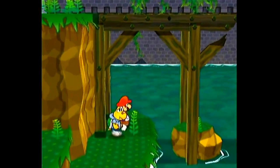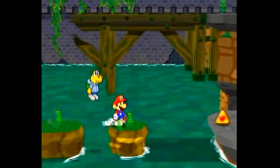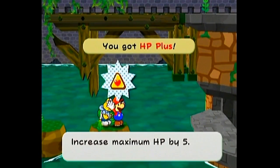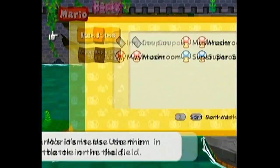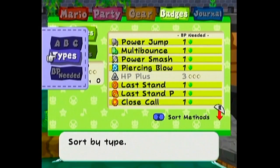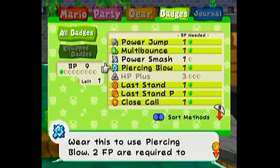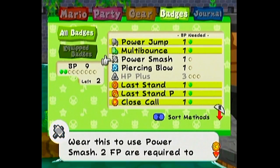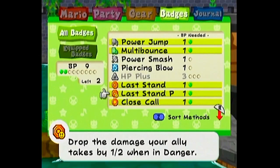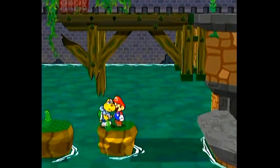I want to come down here real quick and carefully make my way across these, cause I don't want to fall there. Badge! HP Plus badge. Only costs three. Got a couple badges there. I don't really feel I need the HP Plus right now. Yeah, Happy Heart — why not?